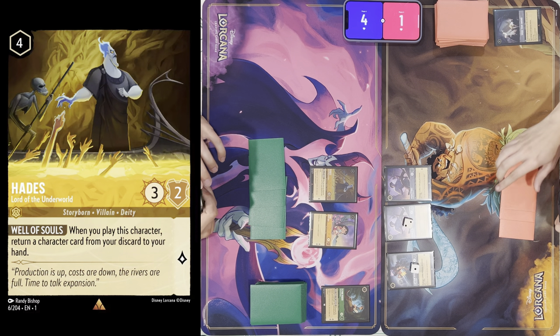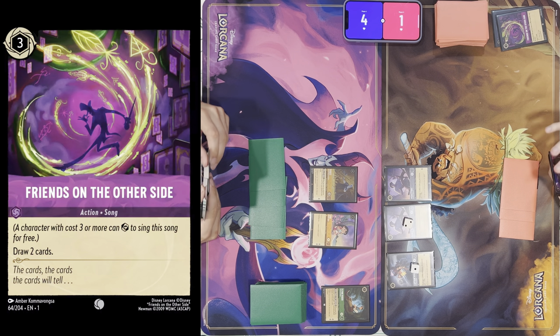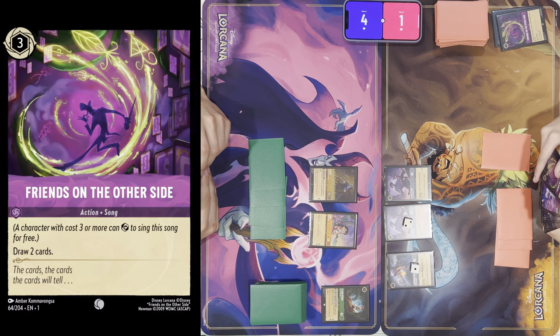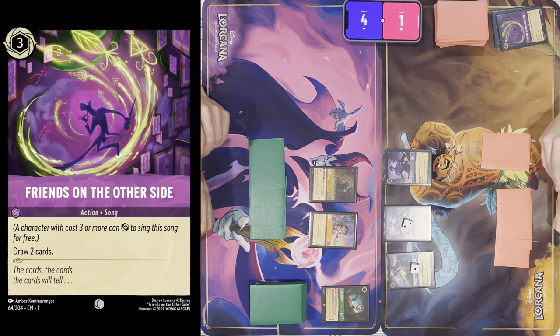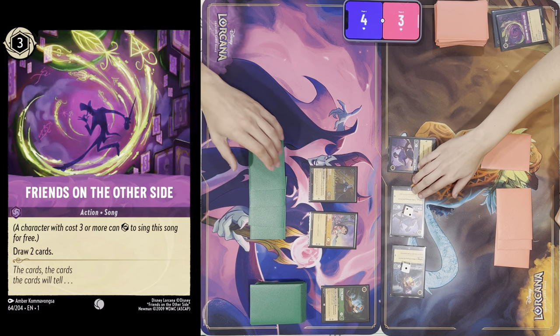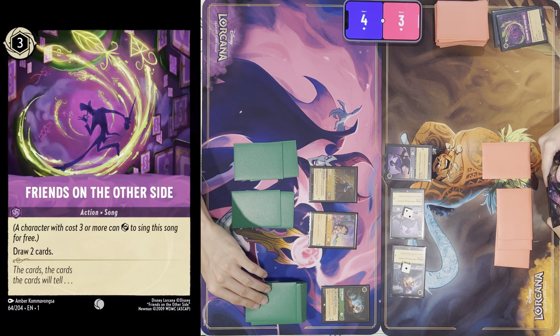I'm going to exert all three to sing. I'll have to ink another Tinkerbell, and that does three attack. I'll quest with these two, and that is my turn. Ready everything and draw for turn.